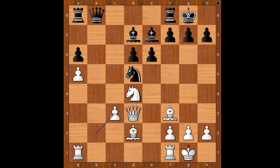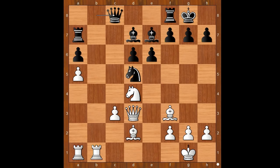b takes on c3, en passant, b takes on c3, rook to a7, rook from f to b1. Jordan considered bishop takes on d5, doubling the pawns, then e takes on d5, but it seems white doesn't get a big advantage in this variation. So we have rook from f to b1, keeping the tension. The queen is under attack. Queen to c8, c4, knight to f6. The first impression is that black is okay.